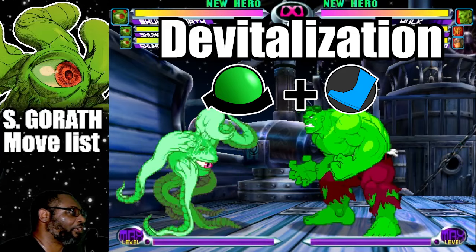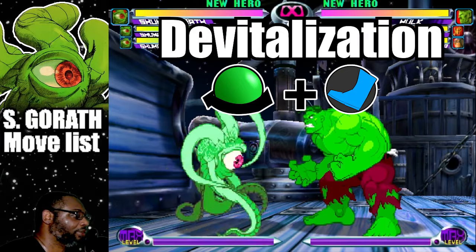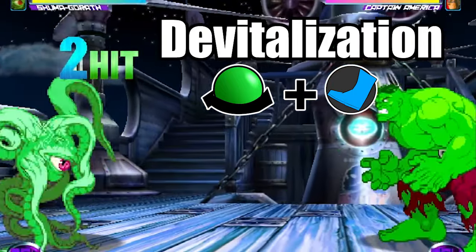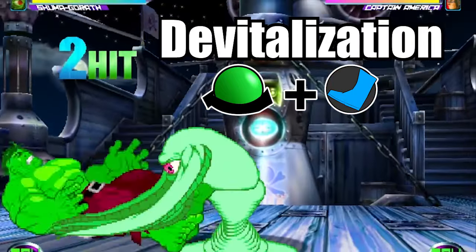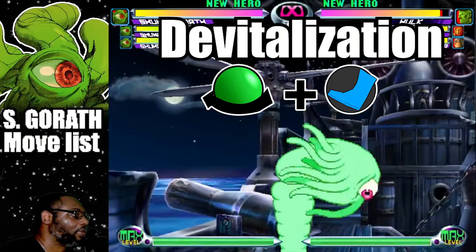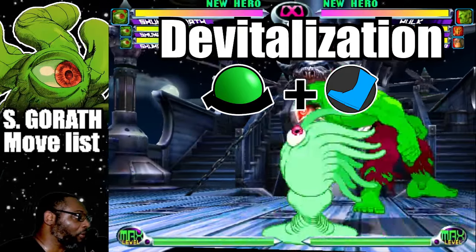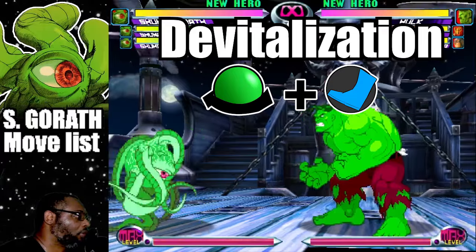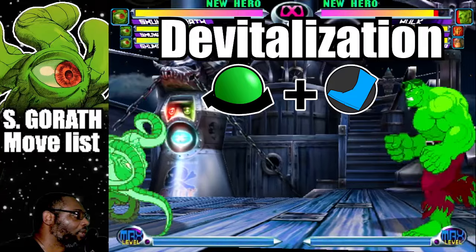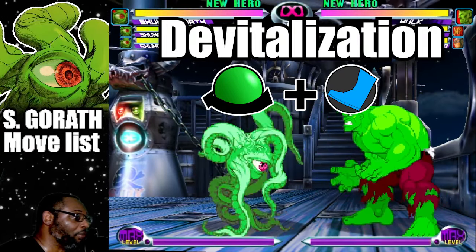This move is called Devitalization. To do the move, do a half circle back plus any kick button. This move is Shuma Gorath's command grab. This throw does more damage than the basic throw, so most likely it should be the one you're going for. Also this attack is unblockable, so that is definitely an added bonus. The Devitalization has a fast recovery so you shouldn't be in a pickle if you miss the attack.